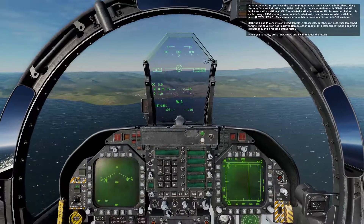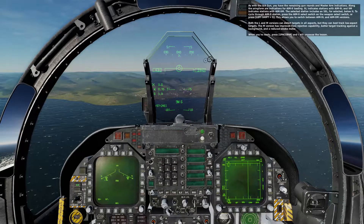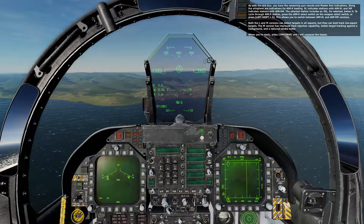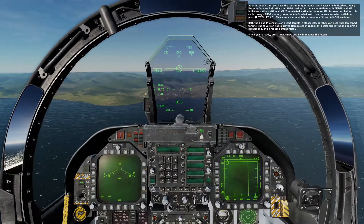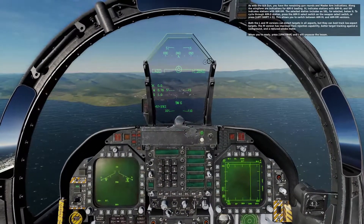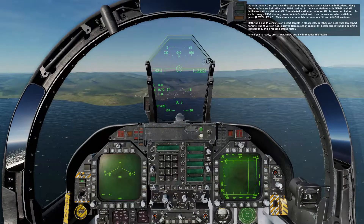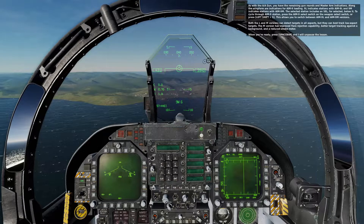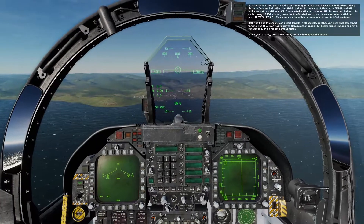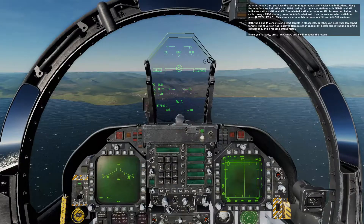As with the AA gun, you have the remaining gun rounds and master arm indications. Along the wing form are indications for AIM-9 loading: 9L indicates stations with a 9L, and 9M indicates the selected stations with a 9M. The selected station includes an SEL indicator below it. To cycle through AIM-9 stations, press the AIM-9 select switch or press Left Shift S — this allows you to switch between the 9L and 9M versions. When you are ready, press spacebar and I will unpause the lesson.